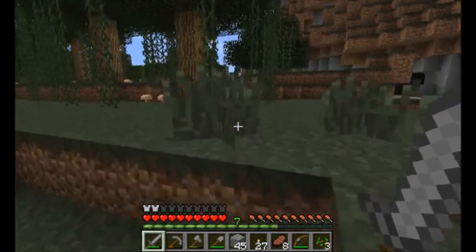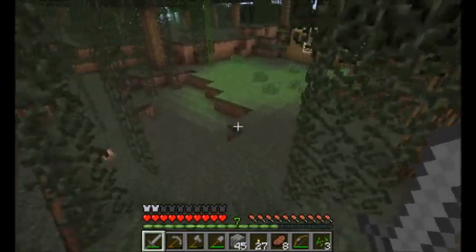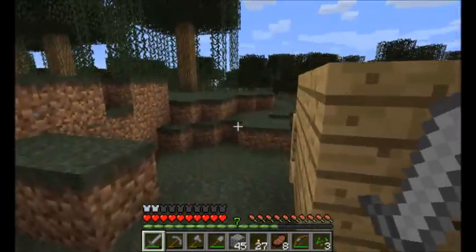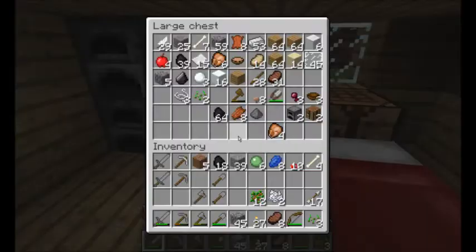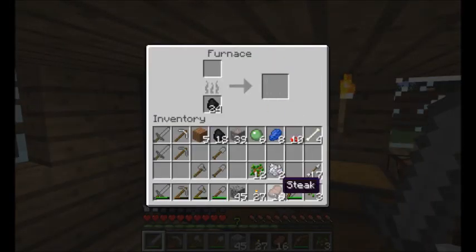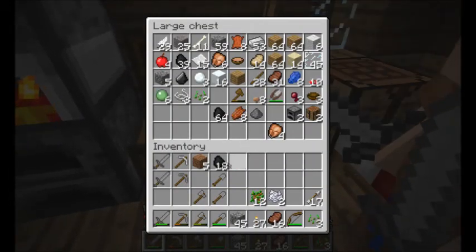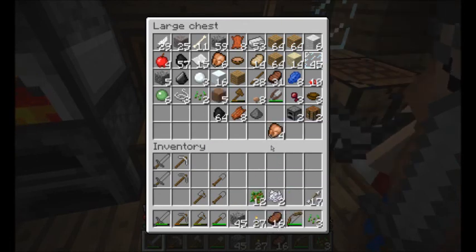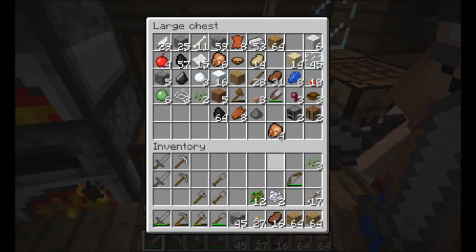So this video is pretty much going to be us cooking up some more iron and starting to build a platform for our new house. Yeah, look how crappy this little tiny thing is. You said you were going to plant another tree on top of that. I didn't get around to it. I'm putting my iron in the top furnace. There's too much iron in that furnace — let's put it in the second furnace.